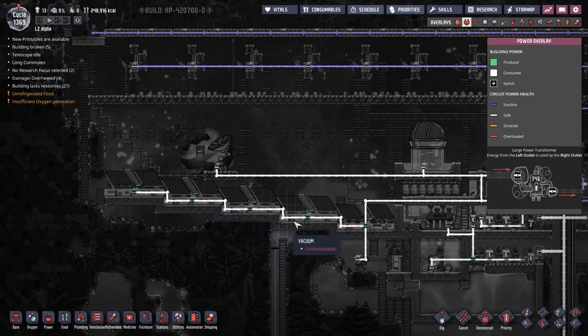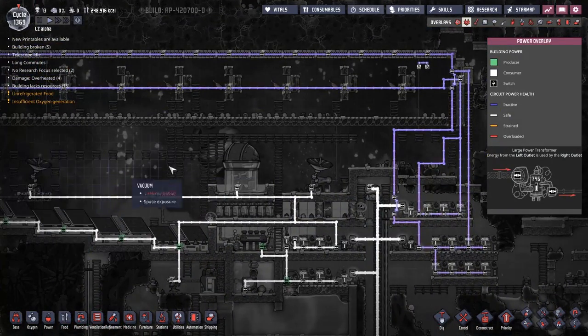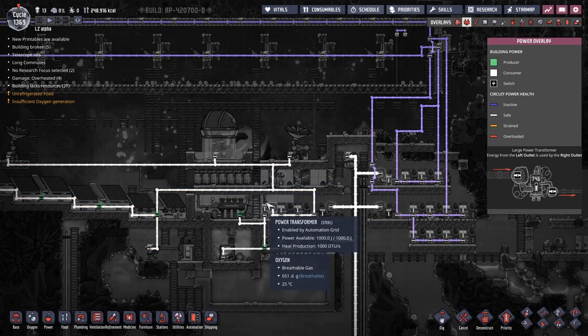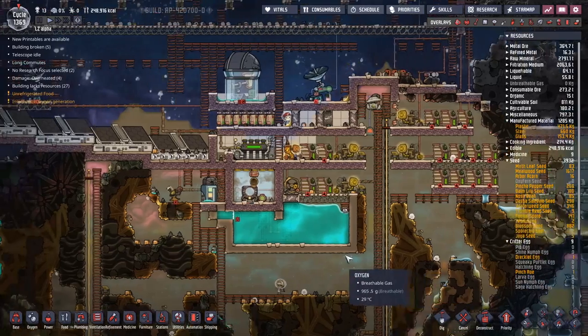The solar panels — incidentally we could totally fit one more in here — are hooked up with the same system we had last time, where they're feeding into the scanners and the telescope first. Then if these batteries are full, they're going to feed down into here. And then I'm going to have another transformer feeding into the main line — if these guys are full, that will then turn on.